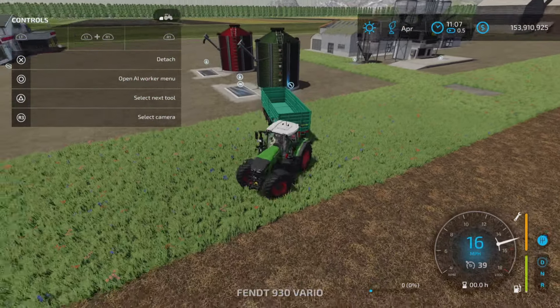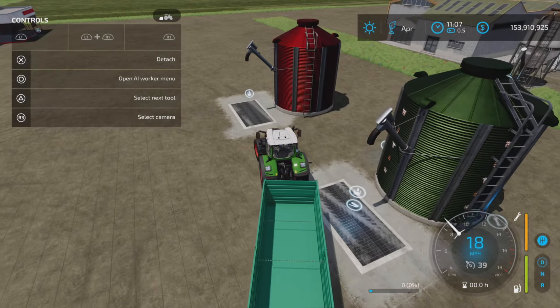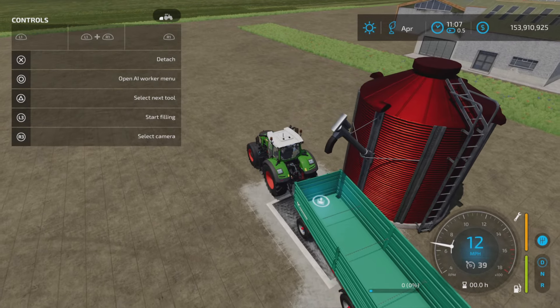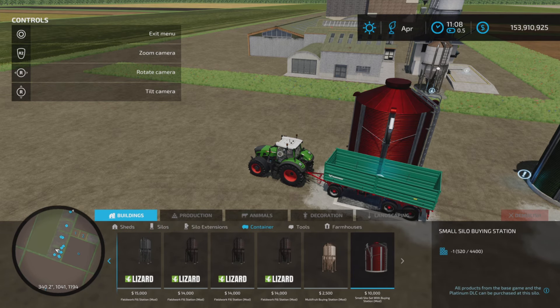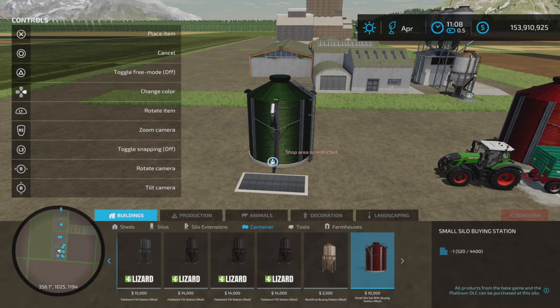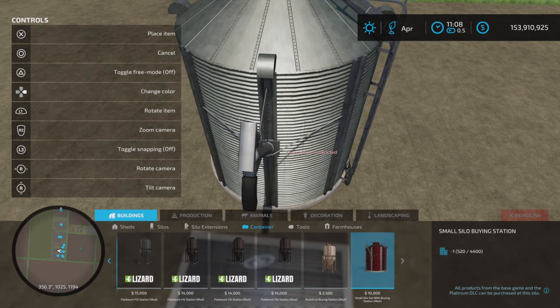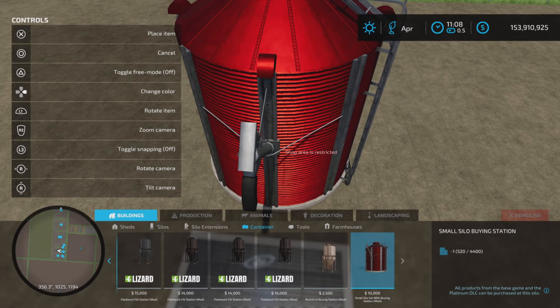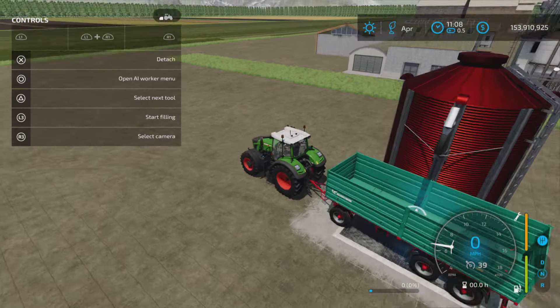We also have the Multi-Fruit Container Buy Point. This is actually under Buildings and Containers — and there it is: Small Silo Buying Station. It also has a few colors — quite a few colors to choose from, which is kind of nice, but that is not what's been added.